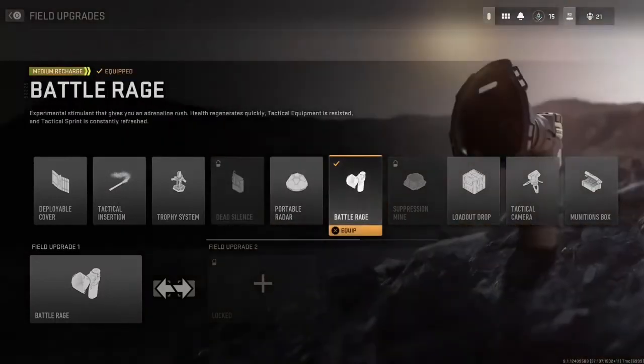The first new Field Upgrade I want to go over is Battle Rage. This is something we haven't seen before — it's an experimental stimulant that gives you an adrenaline rush. Health regenerates quickly, tactical equipment is resisted, and Tactical Sprint is constantly refreshed so you can run faster. I think this is really helpful because health regenerates really slowly in this game and the time-to-kill is super quick.